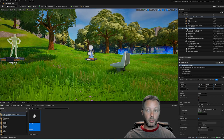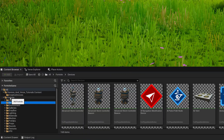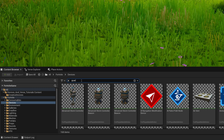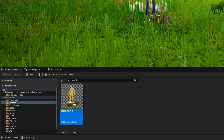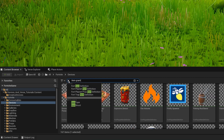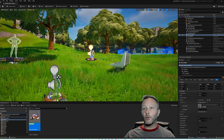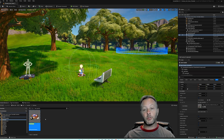We have a guard spawner device. All of these devices are inside of the content browser inside of Fortnite under devices — just do a search for 'guard spawner' and it will show up immediately. You take the guard spawner and drag it onto the scene. The other thing we need is a weapon, so we need an item grantor — search for 'item grantor' in the content browser, drag that into your scene. Those are the two items we need from the content browser.